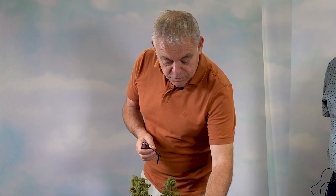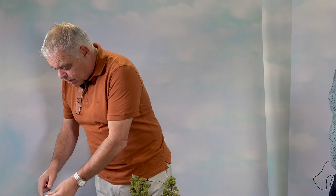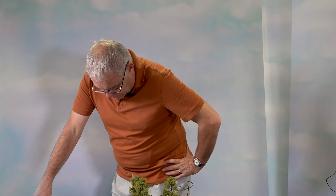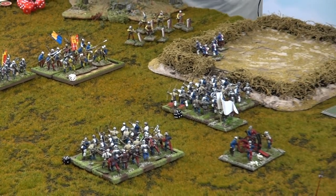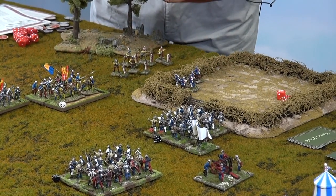The other morale test is for these unfortunate archers who are down to six figures. Because they're infantry they roll two dice. I need to roll more than the number of casualties I've taken, so I need seven or more. Look at that - fantastic. They love it. Right, so we now reshuffle the play deck and start the next round. We'll see you next time.